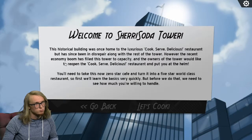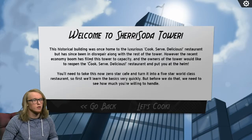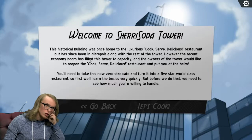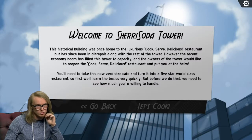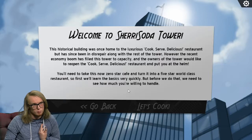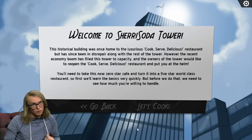Welcome to Shaire Soda Tower. The historical building was once home to the luxurious Cook Serve Delicious Three Steps restaurant, but has since been in disrepair. The recent economy boom has filled this tower to capacity, and the owners would like to reopen the restaurant and put you at the helm. You'll need to take this zero-star cafe and turn it into a five-star world-class restaurant. Basically, they had a really good restaurant, it died, and now it's zero stars — but I'm going to bring it back to five stars because this is Drew's Cooking.